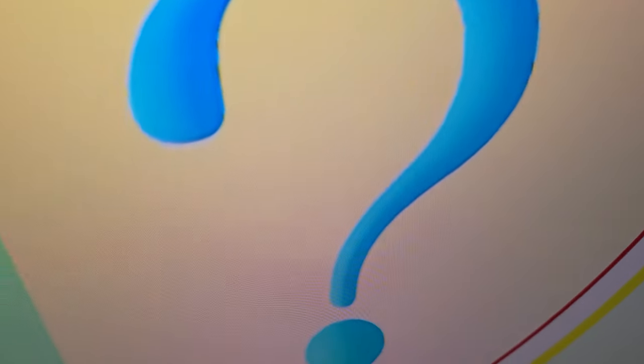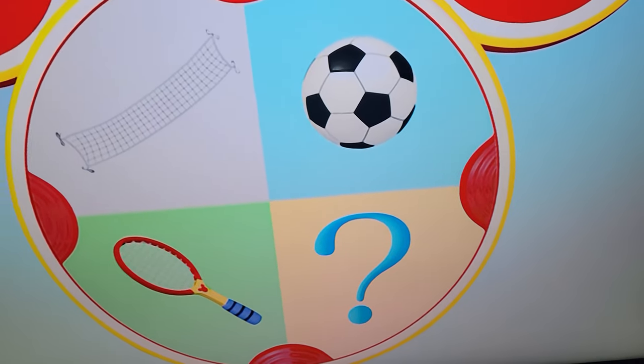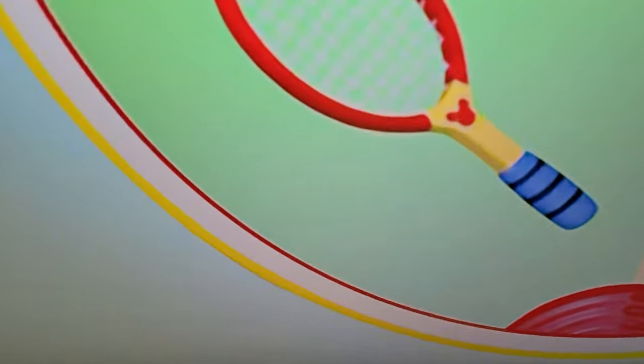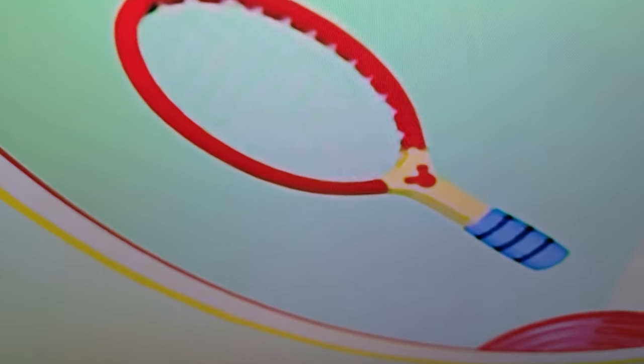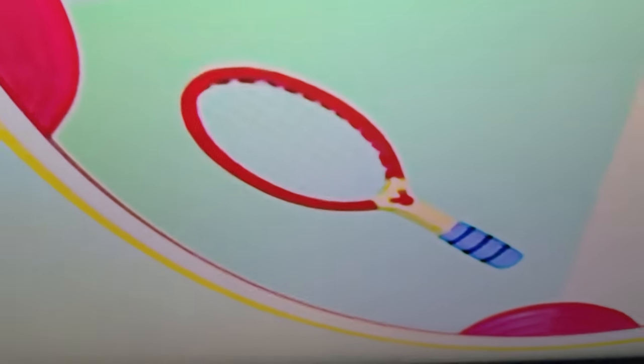We have a soccer ball, a tennis racket, and the mystery mousketool. Which mousketool can help us separate the golf balls from the sand? Maybe we can use the tennis racket — we can pour the sand through the strings. The golf balls are too big to go through the strings, but the tiny grains of sand will go through. Then let's pick the tennis racket.